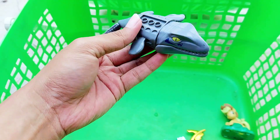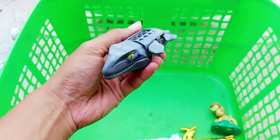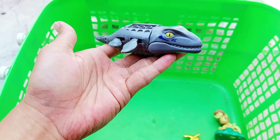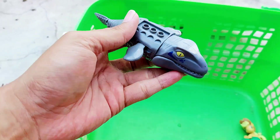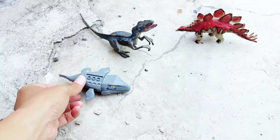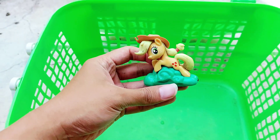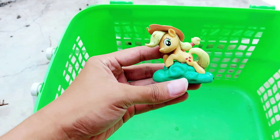The next one we have — whoa — a Mosasaur! It has yellow eyes and this is the small one of Mosasaur. Let's put it here close with the Velociraptor. The next one — whoa — there is a Little Pony!